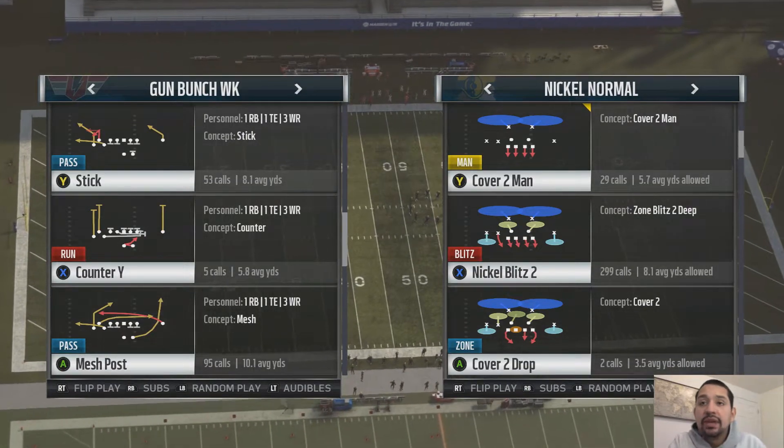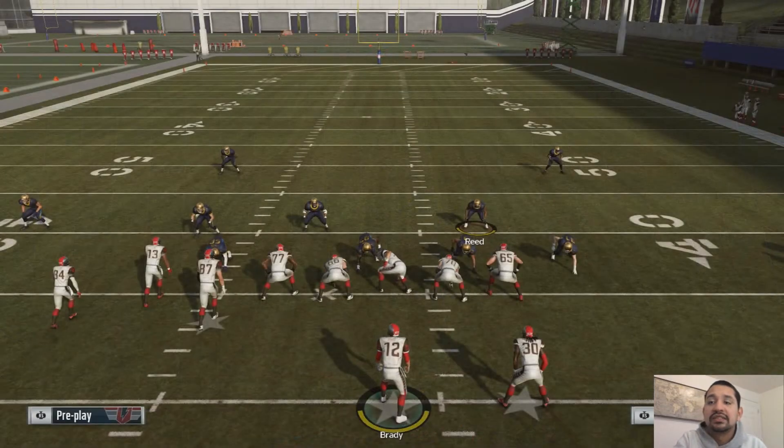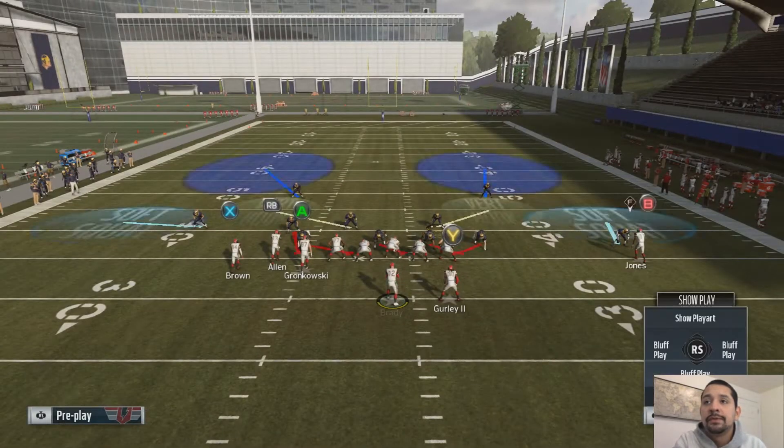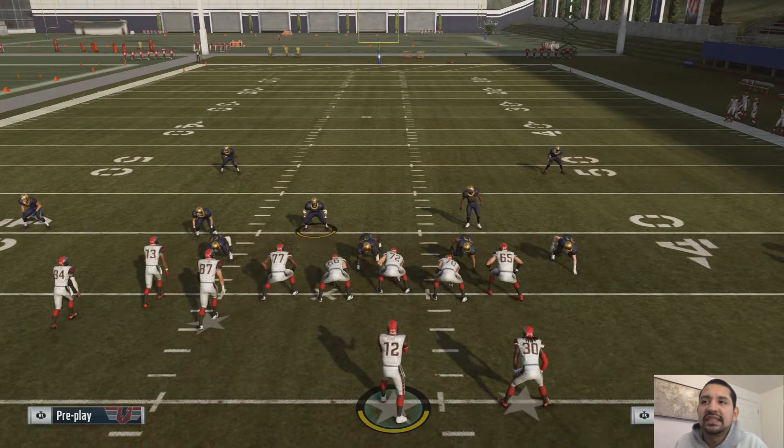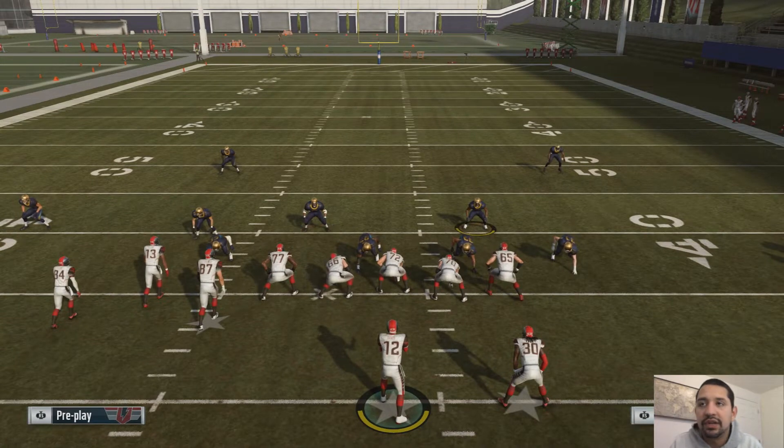It was kind of the same setup we actually spoke about a little bit — it wasn't crazy adjustments or anything like that. You want to make sure, and by the way, you can sub in safeties. You want your nickel on the side of the bunch. That's just for Gun Bunch and Nickel Normal — you want it on that side.